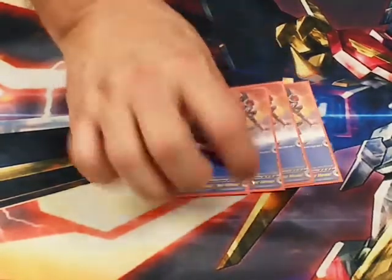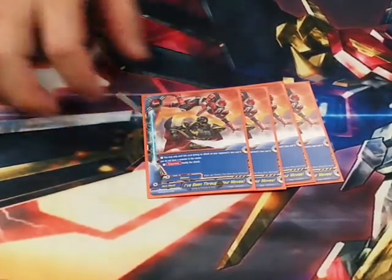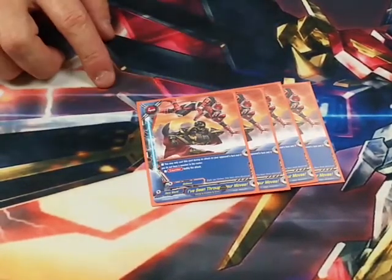Spells — we got four of I've Seen Through Your Moves, the typical hero world negate. We are of course running the hero Quartet 5 version.